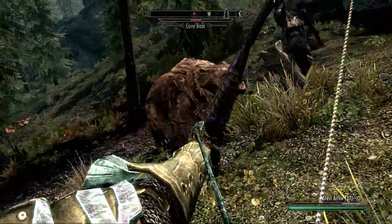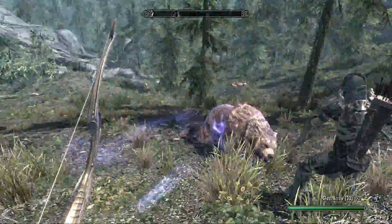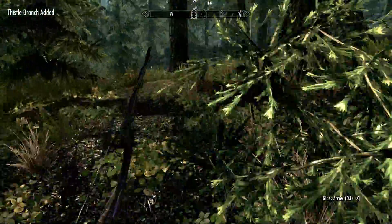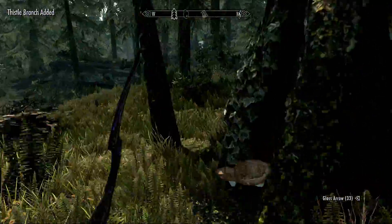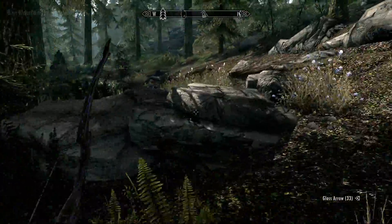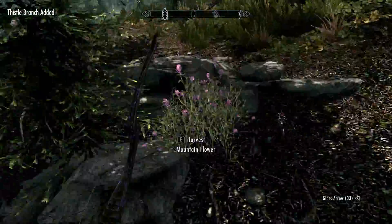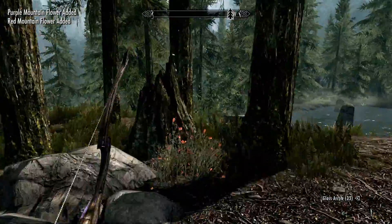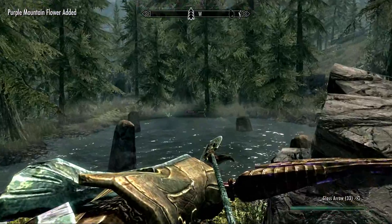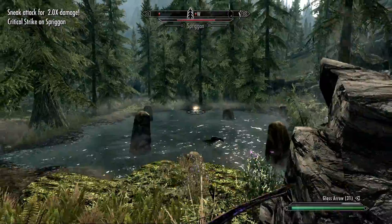What you're seeing right now is a soul trap. I enchanted my bow with a soul trap effect for one second, which activates only when I kill the target. What happens is I capture the soul of the creature — it can be any creature, human, bear, dog, wolf, whatever — and it fills the soul gem, as long as I have a soul gem big enough to contain that soul. If I don't, I get nothing from it, so I need to always have soul gems ready.